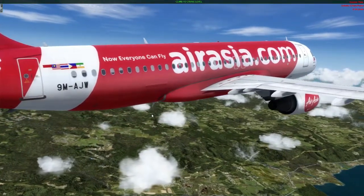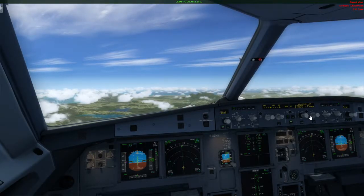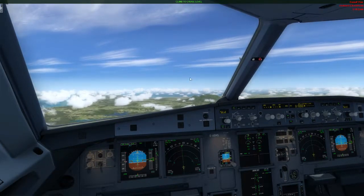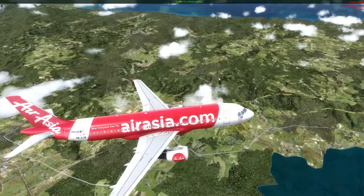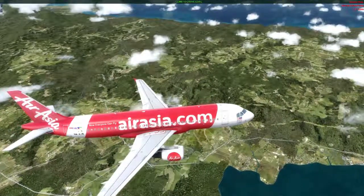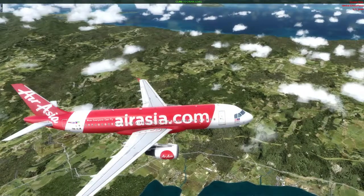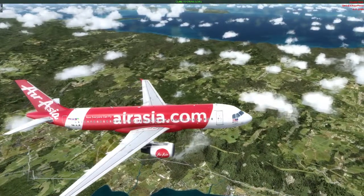Okay, pwede na tayo mag-climb sa ating cruise level — cruising altitude. By the way, wala akong gamit na cloud add-ons kaya ganito yung clouds natin — yun yung default clouds ng P3D. Kung meron kayong add-ons para sa clouds like REX SkyForce 3D — meron ako nun pero hindi ko pa na-install — kaya ganyan pa lang yung look ng ating clouds, default pa lang. And I'm not using the real weather, so fair weather lang tayo.